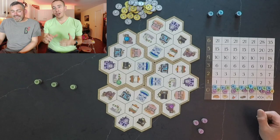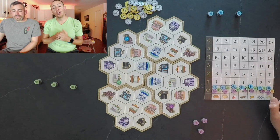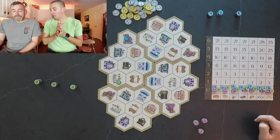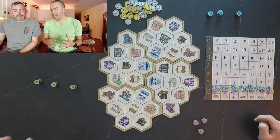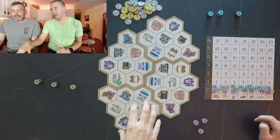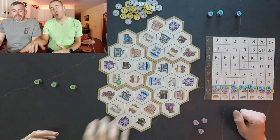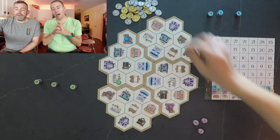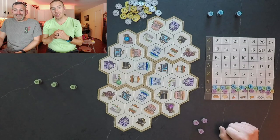We go around taking turns delivering vegetables. Once you've delivered all yours or simply want to, you rest — going to one of the available farms on the outside of town. Each farm holds only one hop-top, so placement matters for where you start the next day. At the end of each round we see who delivered the most vegetables to each of the four neighborhoods. The leader gets five reputation, second place gets three, and ties both receive three.